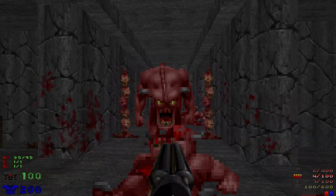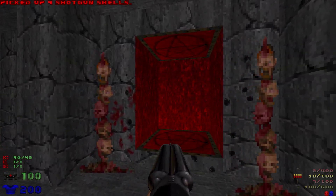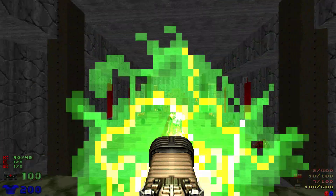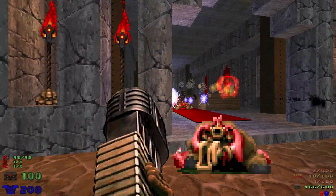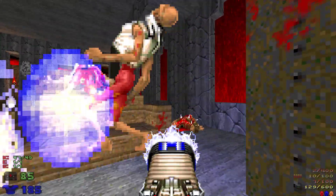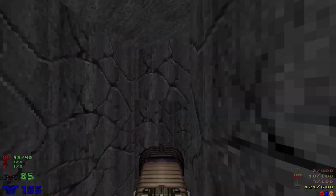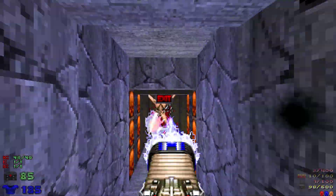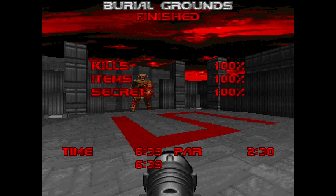There's a monster blocking linedef here — oh wait, no there isn't, but it looked like there was. There are going to be revenants — just teleport and run away, use plasma. Only one enemy left and it's of course an archvile. And there you go, that's Burial Grounds, Map 16. Once again I'm pistol starting each of the maps, so let's go to the next one.